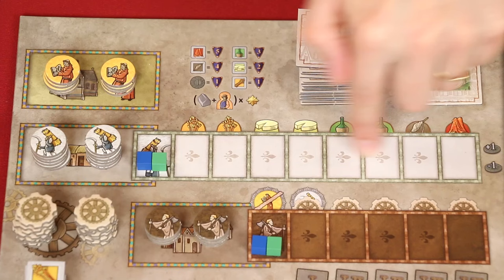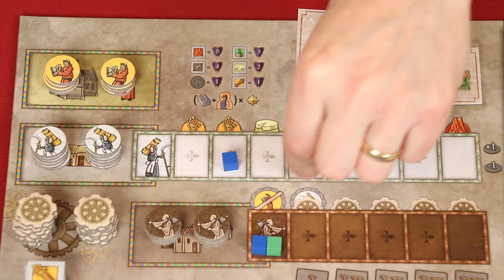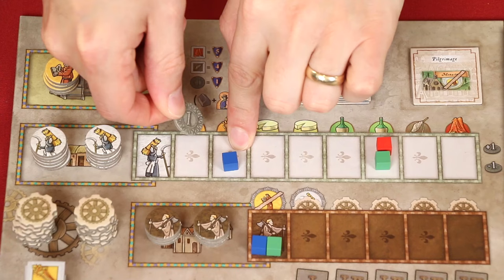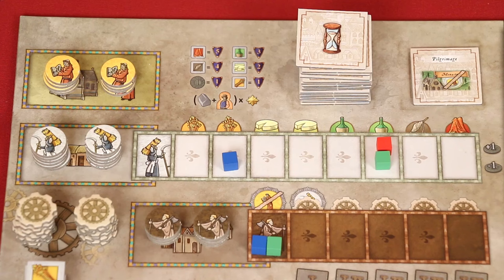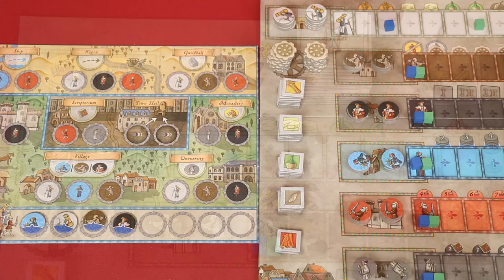In phase two, you'll check the markers on the farming track. Whoever is farthest on the track will gain one coin from the supply, unless there is a tie for most — then no players gain a coin. The player farthest back on the track will return one coin to the supply. If you don't have a coin to pay, you must suffer torture, which will be explained later. If there's a tie for last place, no one has to pay a coin. In a two-player game, you do not lose a coin if you're behind on the track, but the player ahead still gains one.